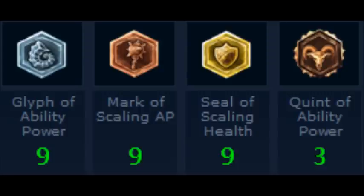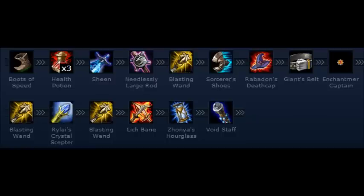For your items, you're gonna want to start with Boots of Speed and three Health Potions — those are very important because as Twisted Fate you lose a good bit of health and he's a little squishy. For your finishing items you're gonna want Rabadon's Deathcap, Lich Bane, Zhonya's Hourglass, Rylai's Crystal Scepter, and some people like the Needlessly Large Rod or extra health or AP, but I don't agree with that.